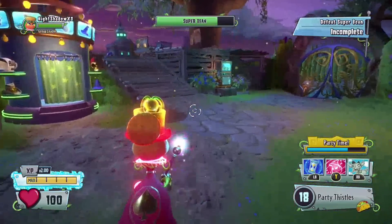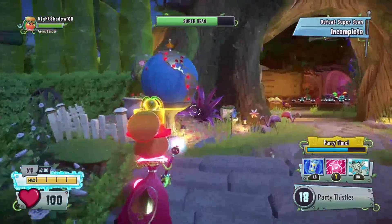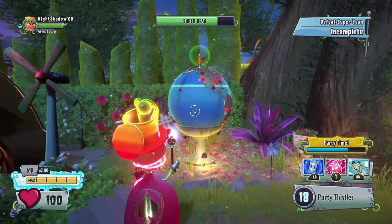You guys can complete it by switching to the other side. You want to switch to the plant side before you defeat Super Beans, because if you don't, the glitch will not work and then it would just fail and your game will freeze for some reason. I'm gonna show you — be right back guys, I'm gonna invite my friend TC.